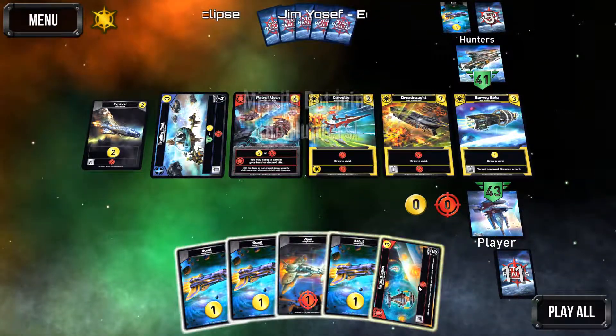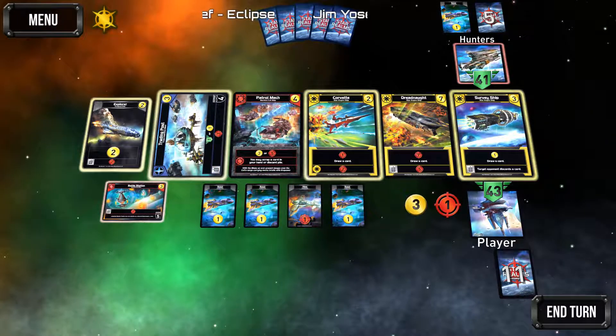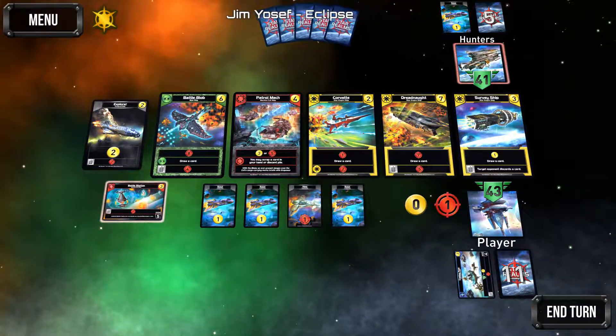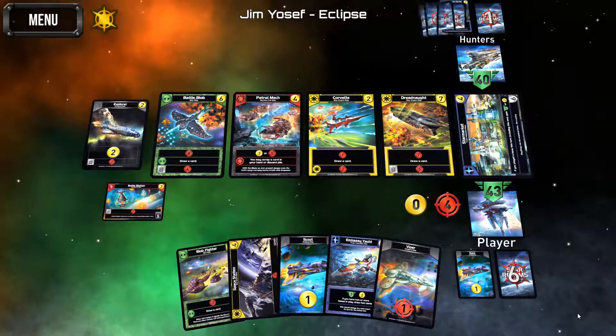Battle station comes out — that'll at least give us a little bit of protection. We'll get the trading post; that's probably the better bet. We could have gotten the corvette, but let's see — oh, he can't do any damage to us this turn, excellent!